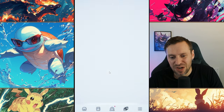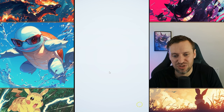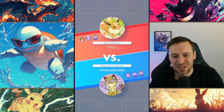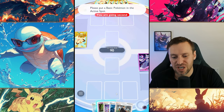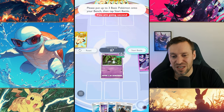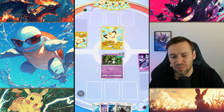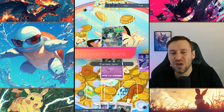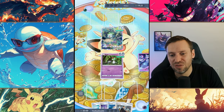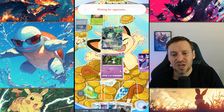Opponent number one — going up against someone whose name I can't read. If you speak Japanese or Korean or whatever language that is, let me know in the comments what you think their name is. Ralts in our starting hand is not good — not a great starting hand. We do have a Poké Ball so hopefully we're going to pick up a Mewtwo. Some other variations of this deck: you could drop down to at least one Ralts and Gardevoir, but you could also bring in Jynx — Jynx is pretty solid — or Hypno, which is a really good support card that just sits on the bench and puts the enemy to sleep.